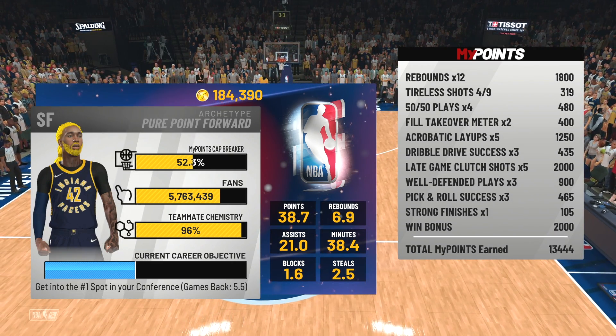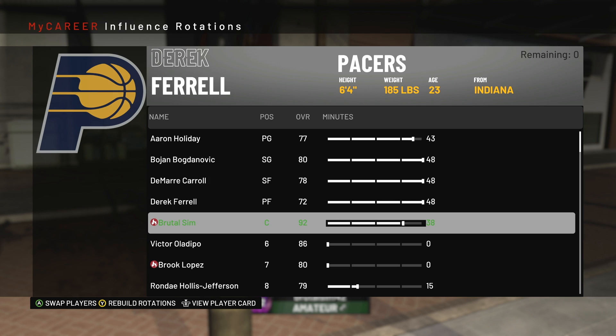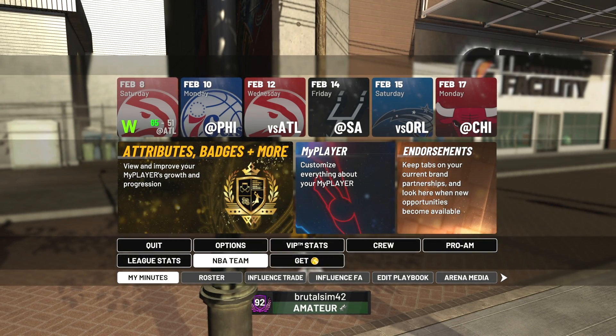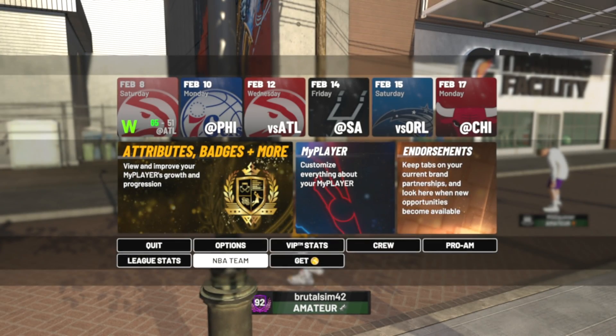So let's get into the tutorial real quick. Now this is where all the magic happens. You gotta put out a little disclaimer — you gotta be a 90 overall, because you have to have access to the roster. And not only access, you have to have the ability to edit your roster and the lineup. Now all I did is very simple.